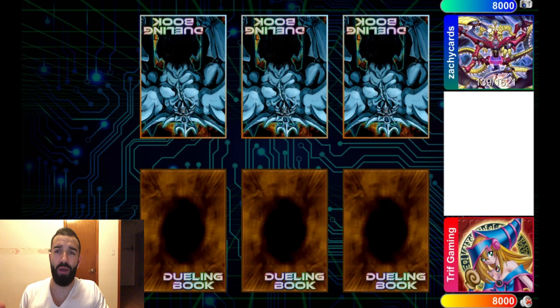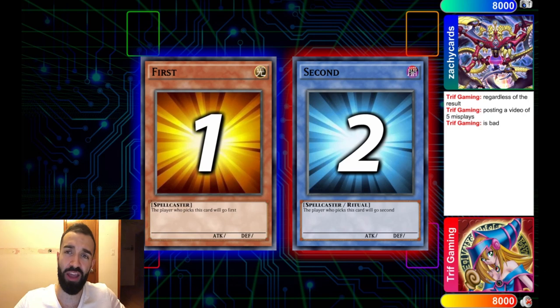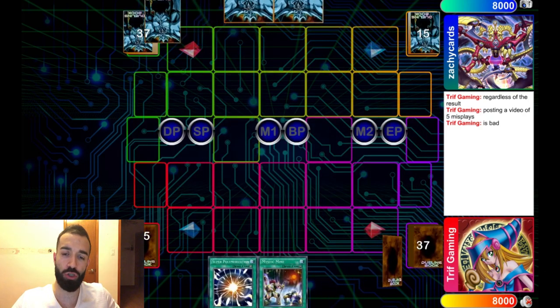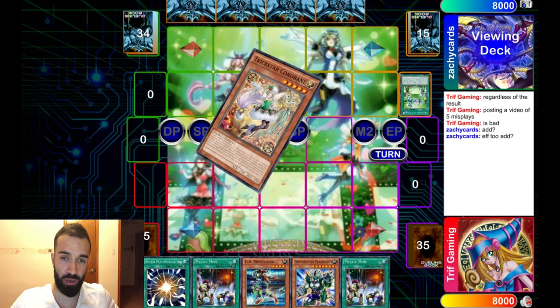I'm just amazed. U.A. Mind is just unbeatable. There is a game plan behind the U.A. Mind deck. It's not just a random 'Summon Mind and Do Nothing' deck. It's a game plan where you use Mind to stall, then you OTK your opponent into oblivion.